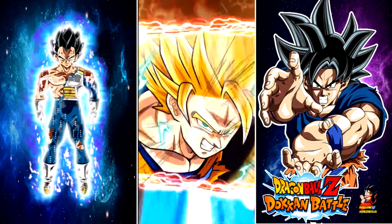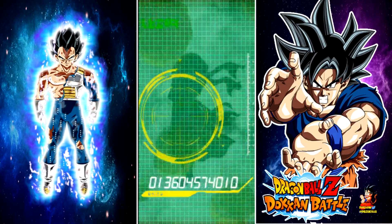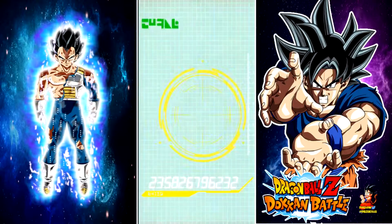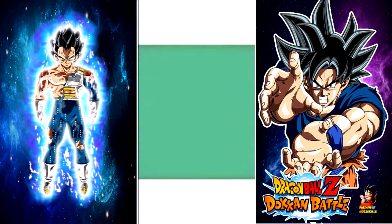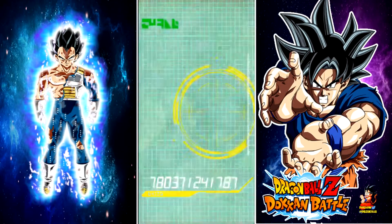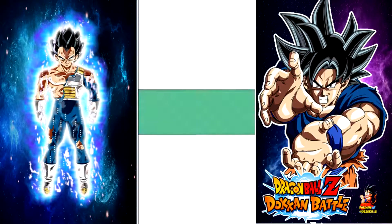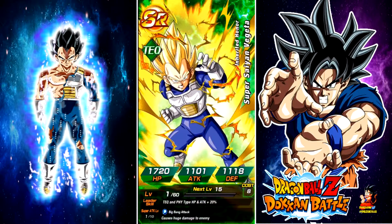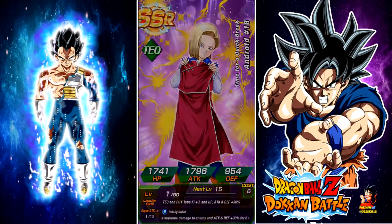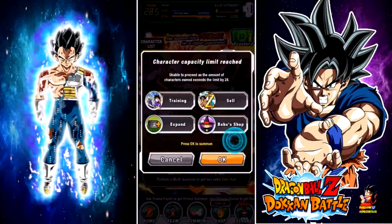For this video, smash the like button for pulling amazing SSRs, and hopefully those likes will bring out more luck. There it is — we did pull AGL Tapion! It was bound to happen; his rate was like one percent, and in Dokkan one percent is actually amazing. We're just pulling SSRs like crazy right now.